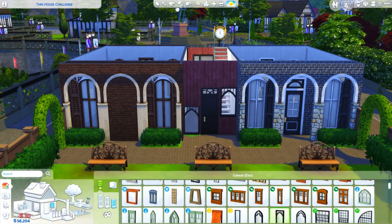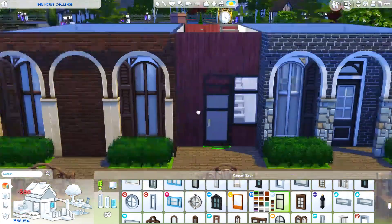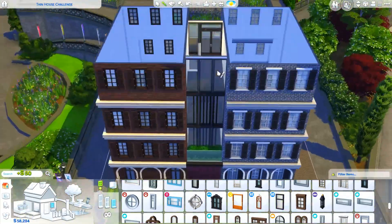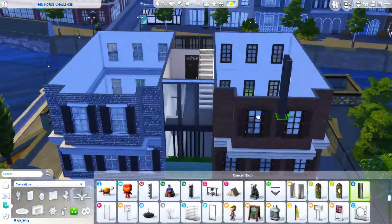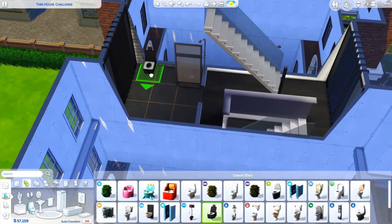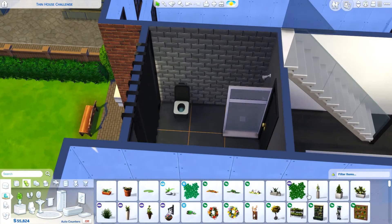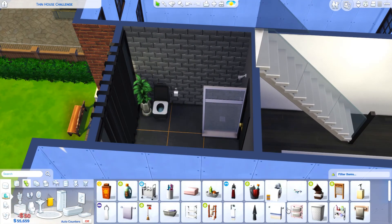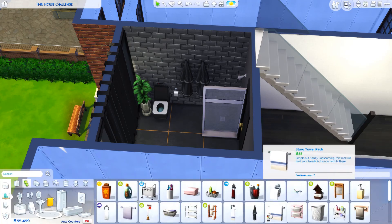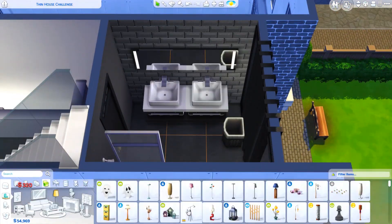Miss Griffey turned this into a student housing lot for four different students. In my build you can only fit two sims, but I had an idea for what I wanted it to be, and that definitely wasn't a family home. I thought it would suit maybe a freelance photographer or something like that.